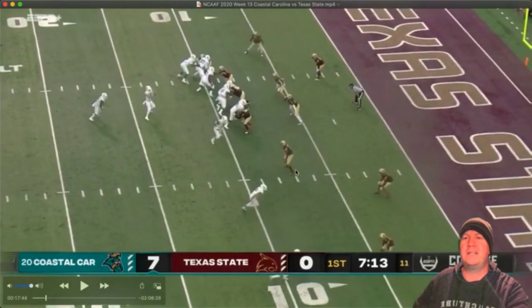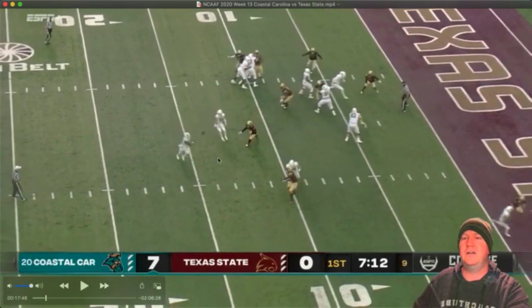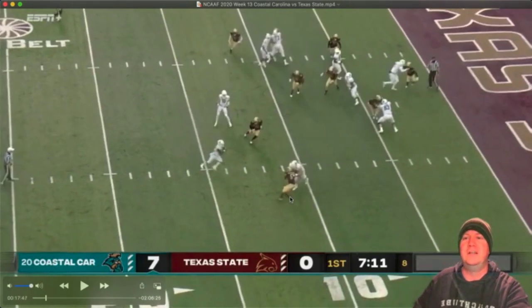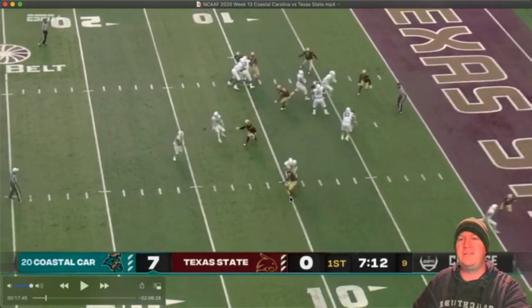Now remember that arc tackle who arced out on the force defender? The running back can read his block. The force defender is doing what he's supposed to do — sort of. He's supposed to force the running back to cut inside, but he's way too far outside and way too far upfield. So we've got a nice lane right there for an easy touchdown. What happened to all the other defenders down here?